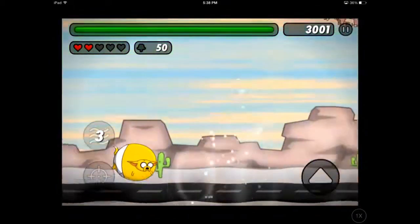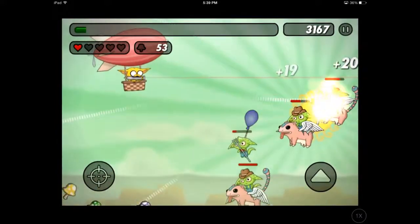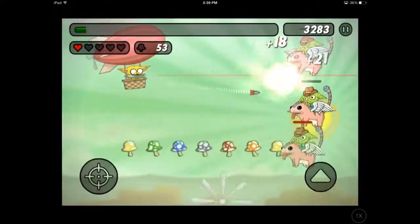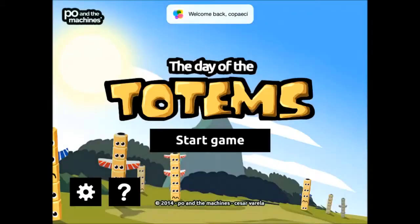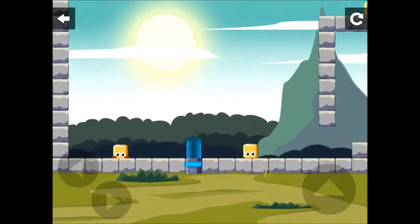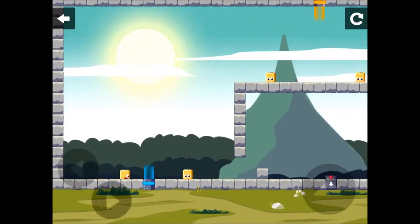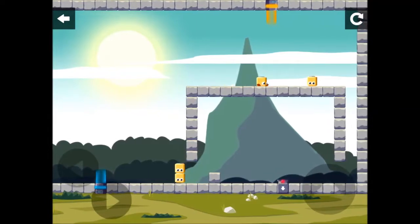That's the big bomb. For the last game, it's Day of the Totem. Day of the Totem is a stack puzzle game where you need to collect at least one totem piece to continue to the next level. Here you can pass through the portal and drop it below.